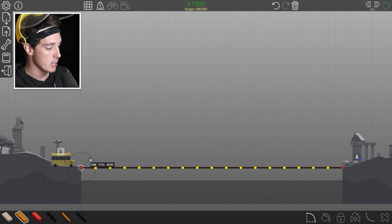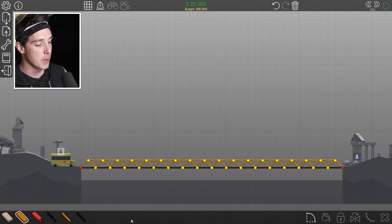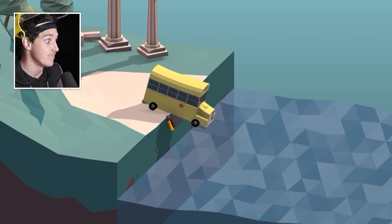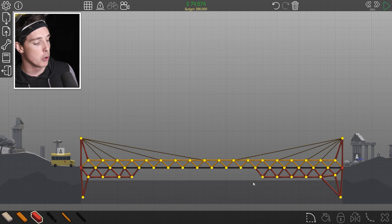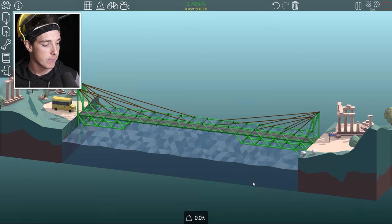All I gotta do is make it so it doesn't fall down. What is hard about this? Alright, I guess we're building the most boring bridge ever, but you know me — I love me some structural integrity, baby. There we go, it's a very boring bridge, let's see how it works. Phase two — my second miracle. I've increased the structural integrity with steel beams down below.